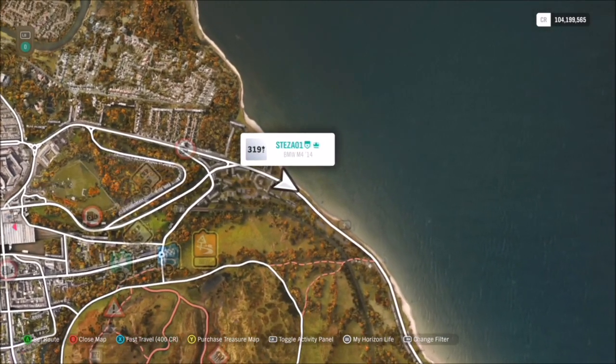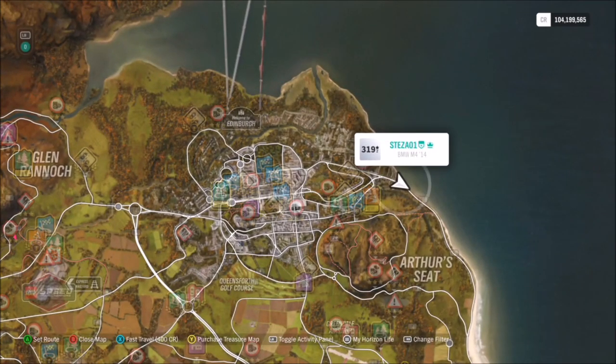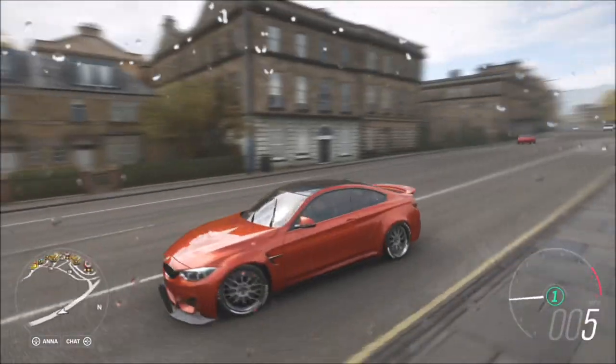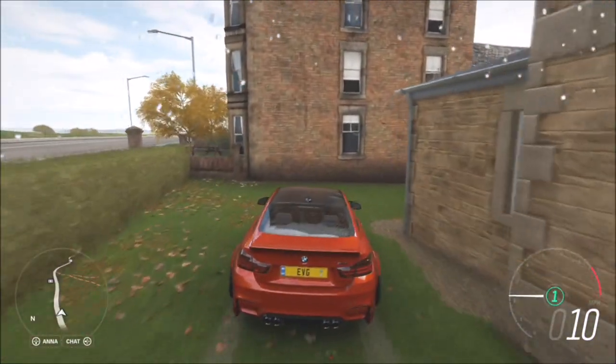As you can see on the map, I'm just to the right of the main part of Edinburgh and just above Arthur's Seat. If you go basically here — it's a bit hard to see because you can't zoom in that much — you'll see a couple of houses to my right. In between these houses there are a couple of gates, and in between that there's a nice little bit of fence and hedge that you can drive through.